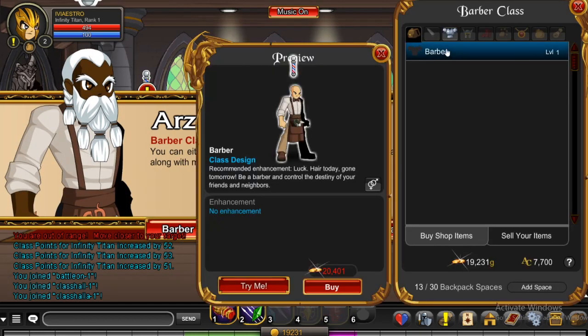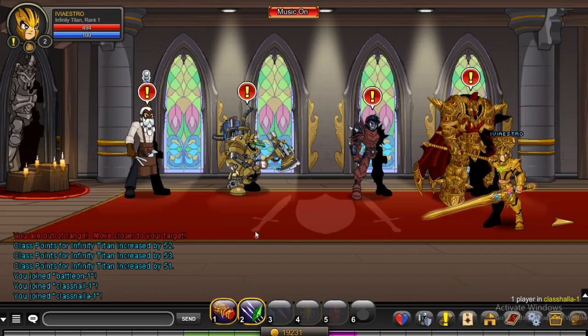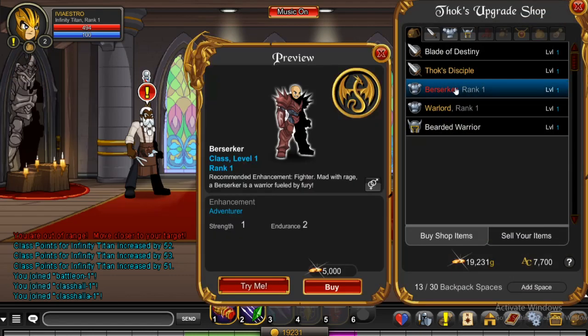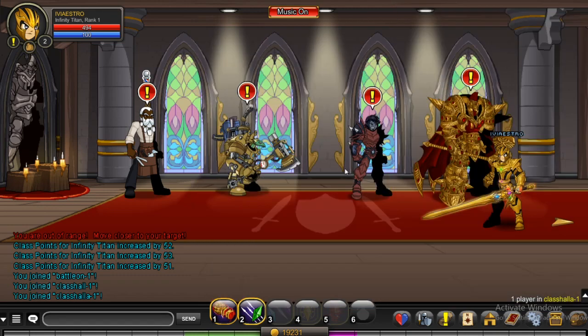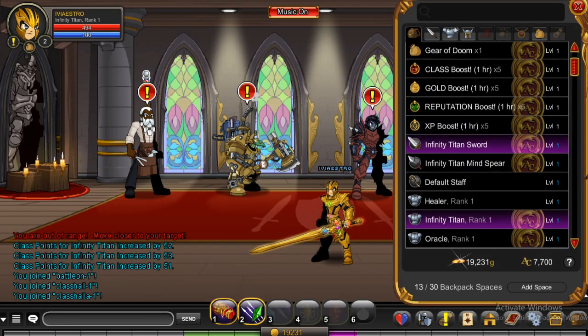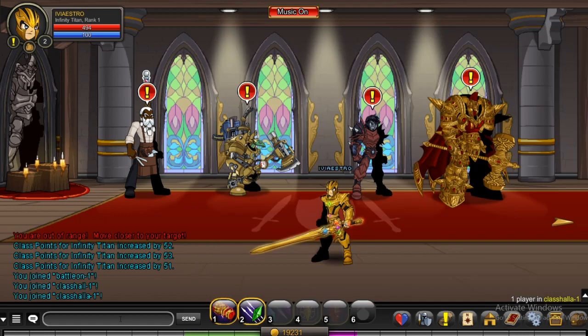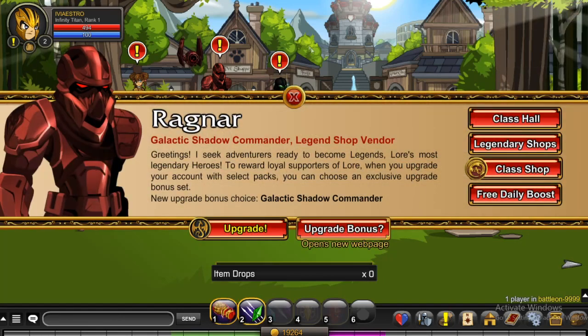Oracle is always a good class to have because even though the DPS is horrible, it's super defensive and can basically stand up to any boss in the game — it'll just take a really long time to kill. I was looking at some other classes in here too: Berserker, which has always been there, but I decided not to get it because I'm pretty sure it's pretty bad. And Barber, which I've never seen before.